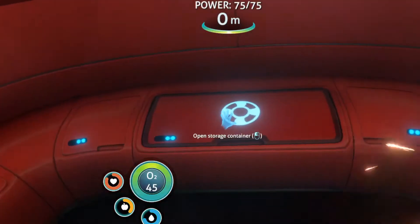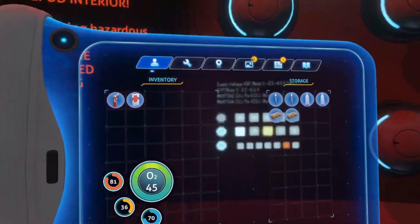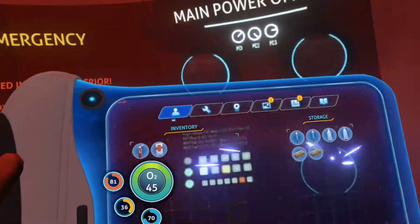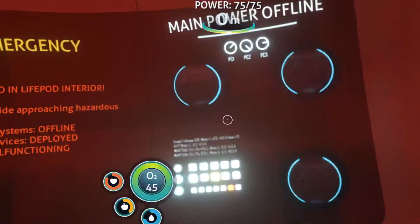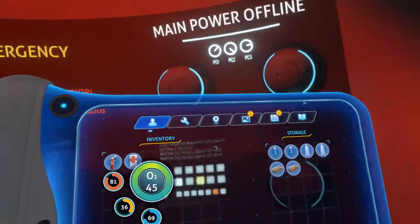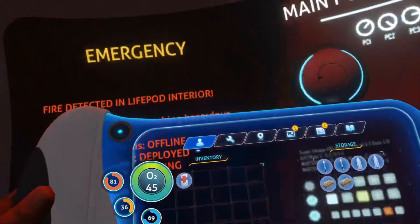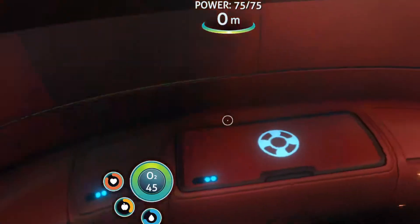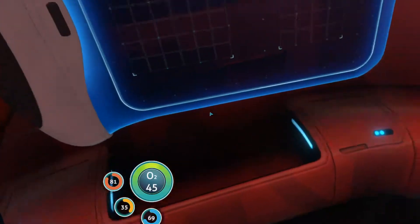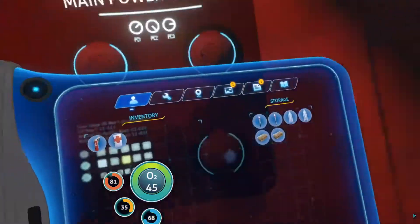What have we got now? How do we select this? Can I get a mouse cursor for that? Can we get back in there? This is going to be weird trying to use keyboard and mouse for this. It's not letting me select any of those menu items for some reason.